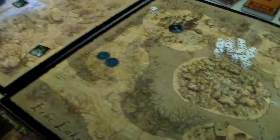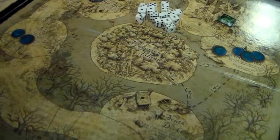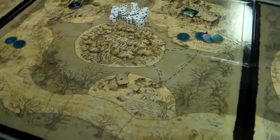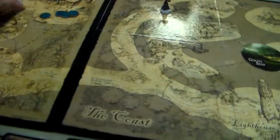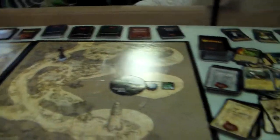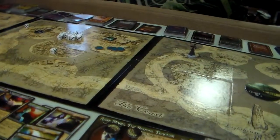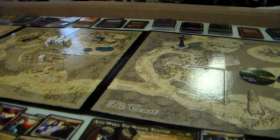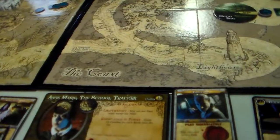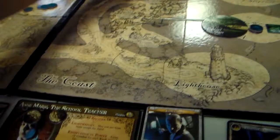Now let's do Heinrich. He rolls a 4: 1, 2, 3, 4, plus 2 bonus for a total of 6. So he's close to where he needs to get to. And her — she rolls a 4. We need some investigation. We'll move here: 1, 2, 3, 4.